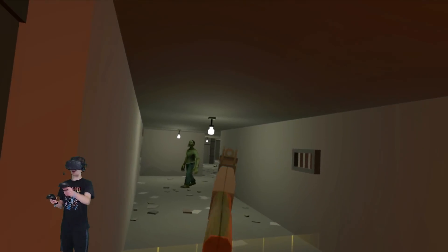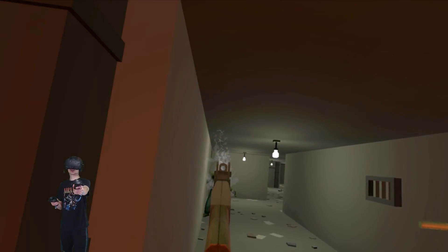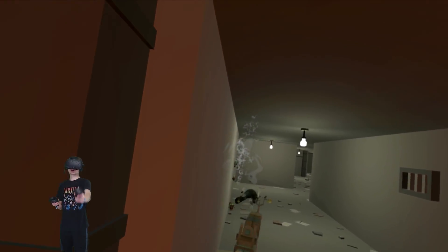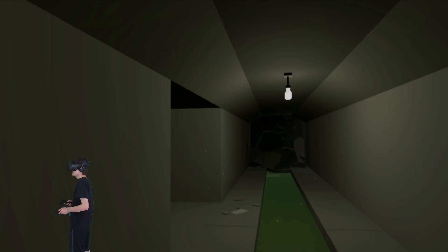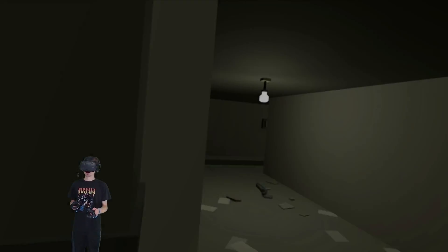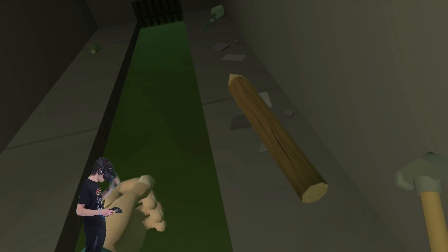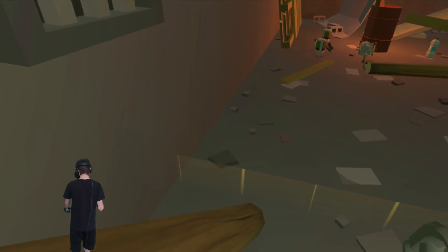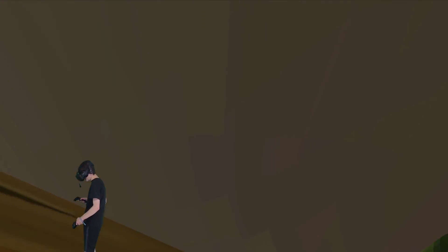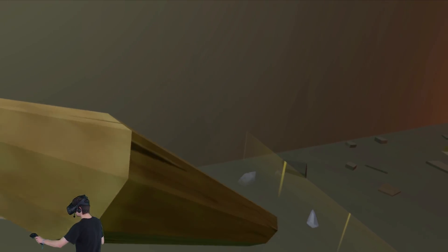Got a zombie coming around the corner — take this! Got him. We need to get some spikes that kill zombies instantly. Hopefully the wave isn't starting yet. I think they're down over here — got a trap there, I should have taken that back. Let's grab these stakes and nail them into the ground so they poke zombies that are trying to get to us.